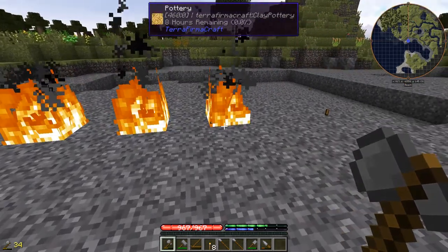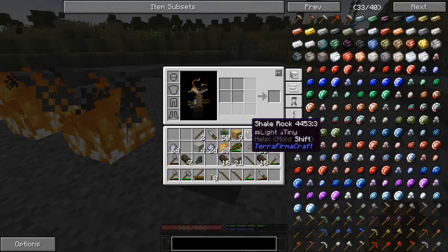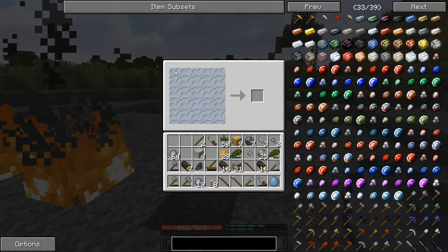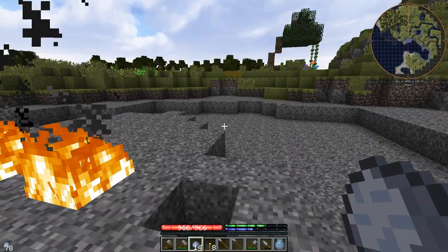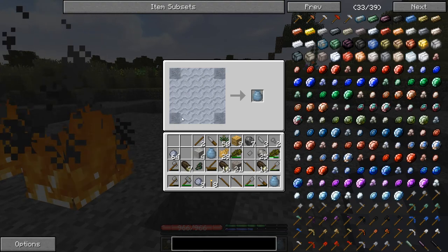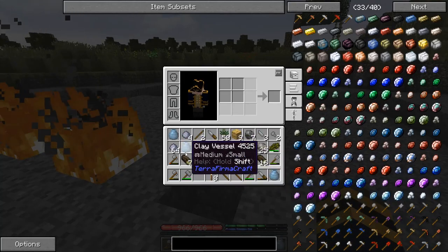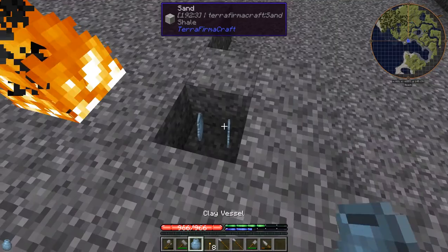I'm going to make just one more — some more clay vessels. Four more clay vessels, because this is going to increase our carrying capacity hugely. How it works is you can put the clay vessels in your backpack — the large vessel is the one that serves as the backpack.